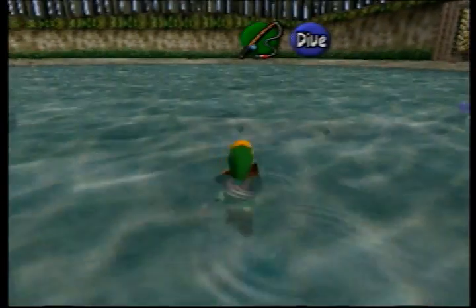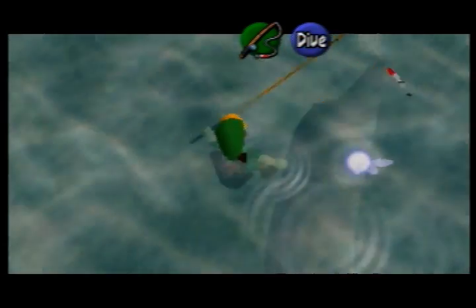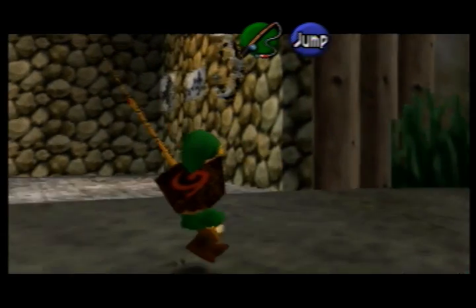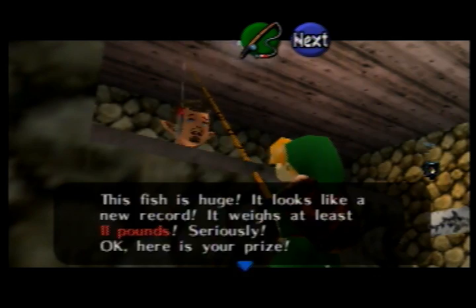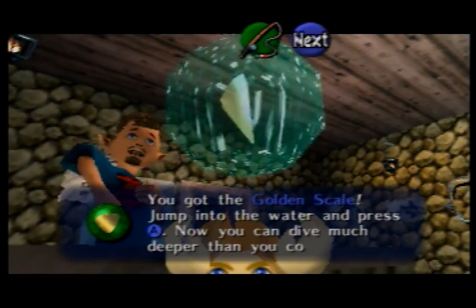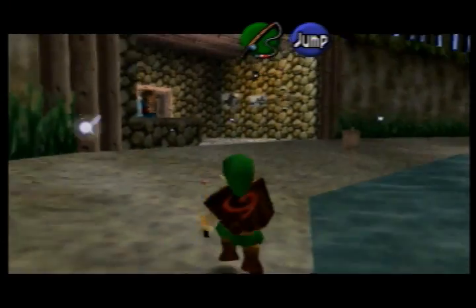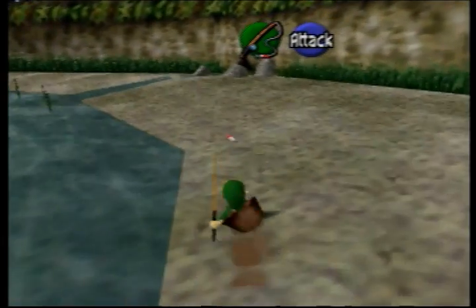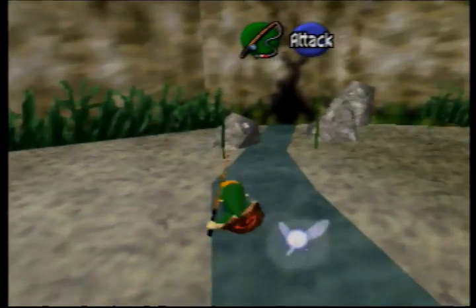But if you actually, after catching it, swim into the middle of the pond or just into the water in general, hold Z and then keep holding it and swim out of the pond - keep holding it even when you're out - just walk over to the guy and keep holding it as you talk to him and ask him to weigh your fish. He'll actually give you the golden scale instead. You're supposed to get that as an adult when you catch the big fish which is like 18 pounds or more. It can definitely save you a lot of hassle if you just do that glitch and get it as a kid. Not really sure why holding Z makes it work, but whatever - I'm not going to complain.